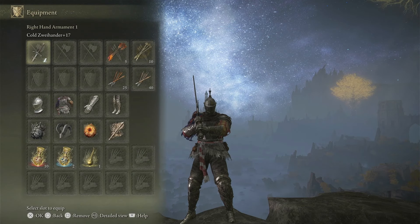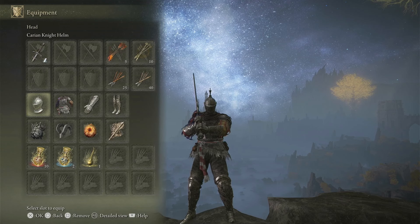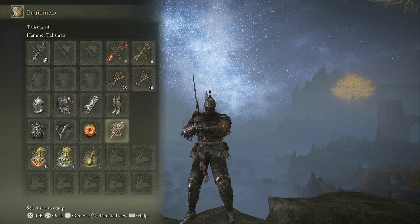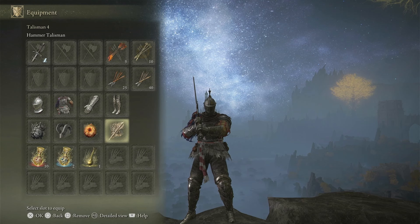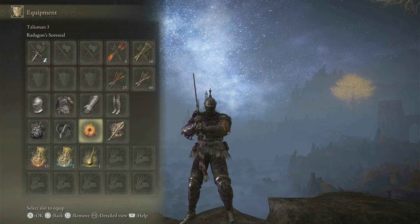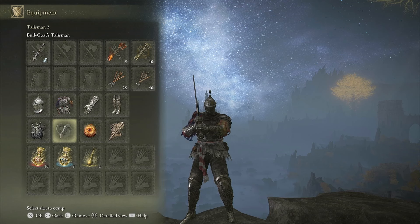As far as equipment goes, we've got the Cold Zweihander with Waves of Darkness. At level 60, we're going to run plus 17 weapons. Our fashion is the Carrion Night Helm, the Eccentrix Armor, Scaled Gauntlets, and Greaves. Another key important thing we have on this build is the Hammer Talisman — it enhances attacks against guarded shields. With the Zweihander already hitting as hard as it does at your stamina bar, with the Hammer Talisman on, I was one-shotting shields and just destroying their postures, especially when you have a group of guys who are just shielded up the whole time. We also have our Source Seal for some extra levels since we're so low level, and the Bull Goat Talisman to boost our poise for using Waves of Darkness and Hyper Armor through other people's attacks with the Zweihander.